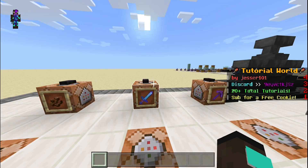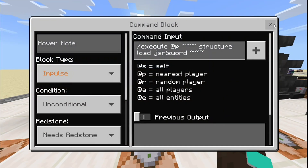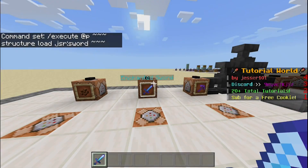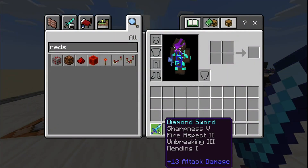Also, you can also use the commands that we're using in the command block directly in chat. If I copy it and then paste it like this and press enter, as you can see, it works.